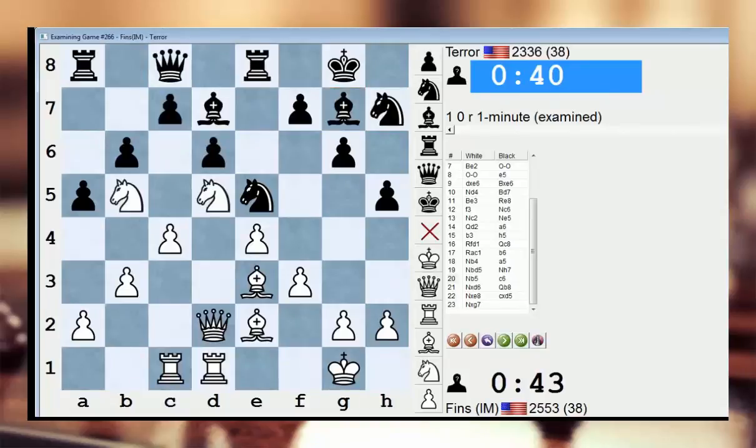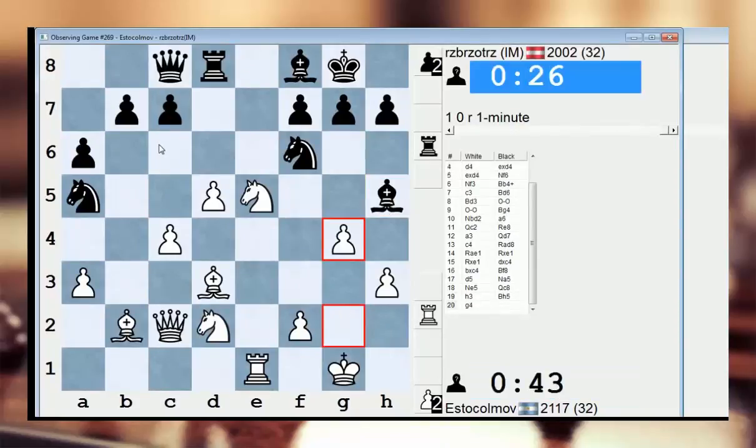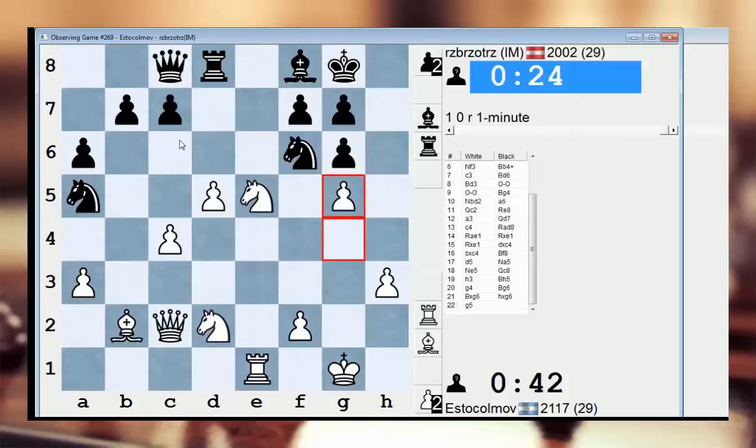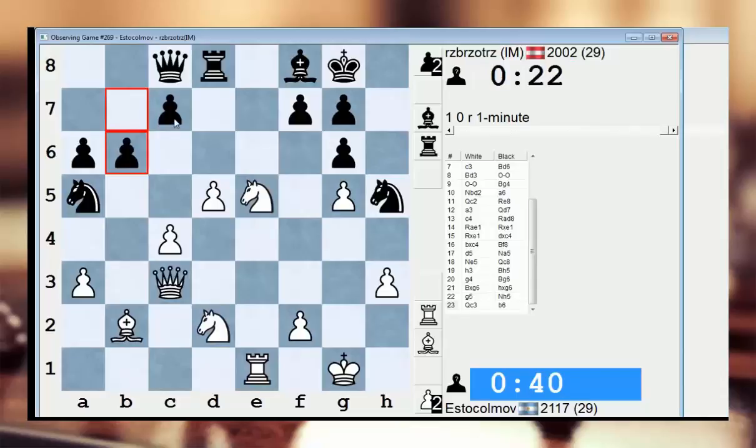That looks like a miscalculation by him. Because after knight b5, I don't think he can get away with c6 — he has to somehow defend it, but he can't. There's no rook a7. And if he takes on b5, I can take with my pawn, and then there's the rook joining the attack on c7, and also threats on b6. Good start to the session. I'm in the pool again, checking out who's playing right now. Recording this about 11:30 p.m. on Tuesday night — 11:30 p.m. U.S. Central Time.